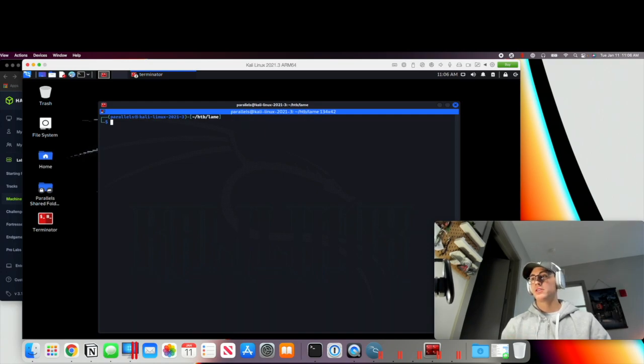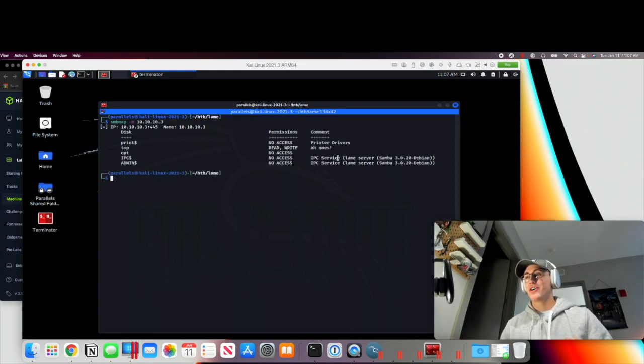One tool I found in the PEN-200 or PWK course for SMB enumeration is smbmap. It does a lot of the legwork for us and gives critical information all in one single command — we don't have to chain smbclient commands together. We'll run smbmap with the -H flag and then provide the IP address. The -H flag denotes that this is the host we're scanning. This should give us some enumeration of the SMB shares.